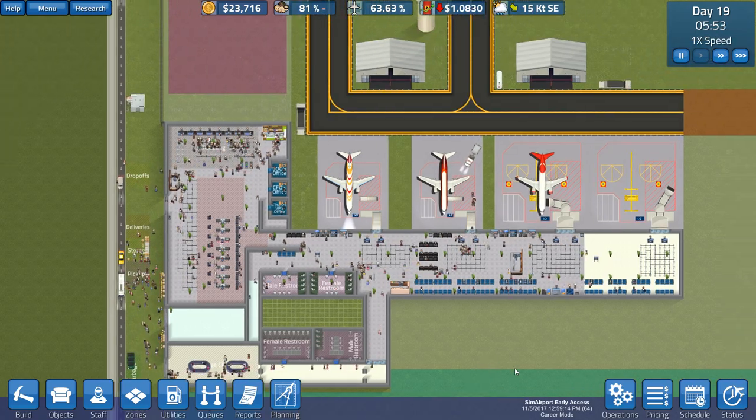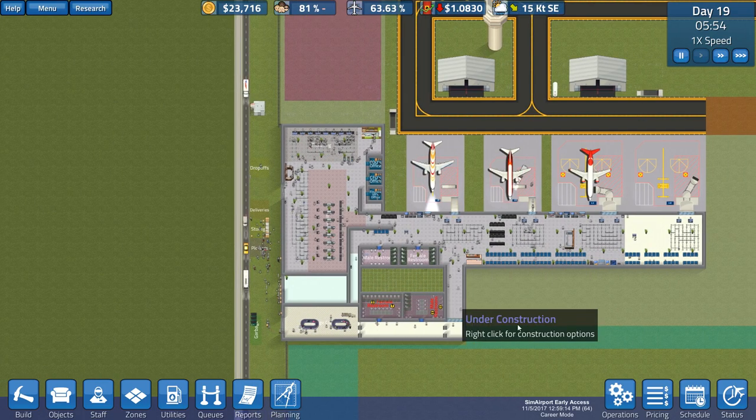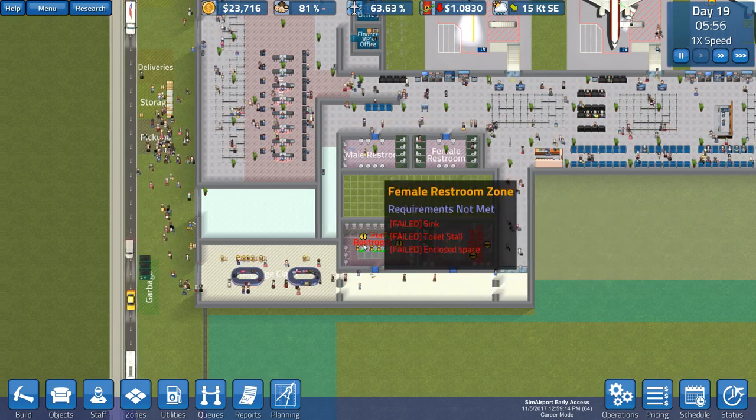Hey everybody, it's me, Sean. Welcome back to Sim Airport. When we left off, I was building brand new restrooms down here. I went ahead and installed all of our toilets and stuff in between episodes, just to speed things up a little bit.